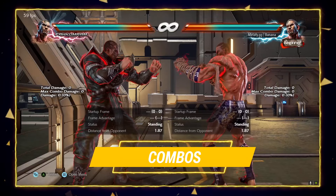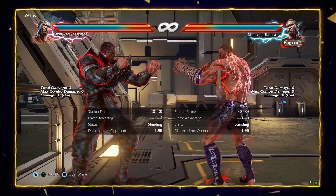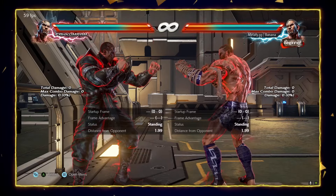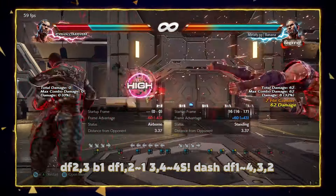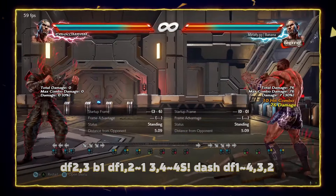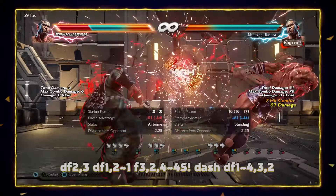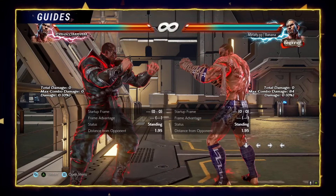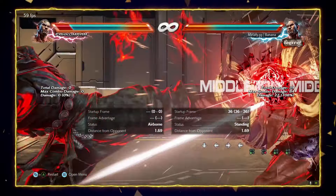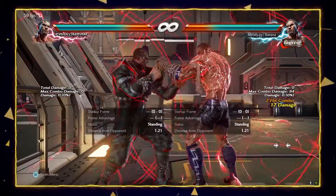For the combos, I'm going to show a very simple combo — his best wall carry combo. It works from almost all his launchers and it works on every single character in the game. Or you can also do this alternate version. You can also input your rage drive in the same moment you can input your charged moves — so instead of doing the charged move, you can go for the rage drive after this, after this, or after this.